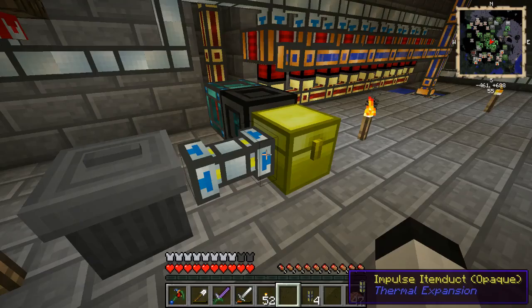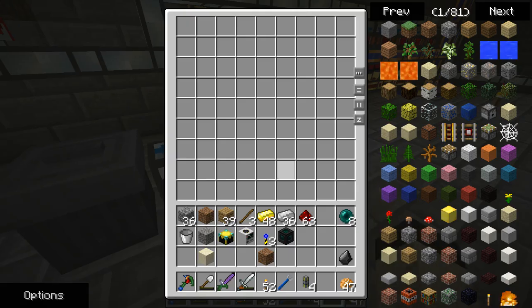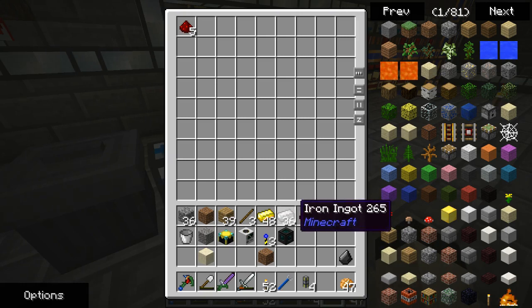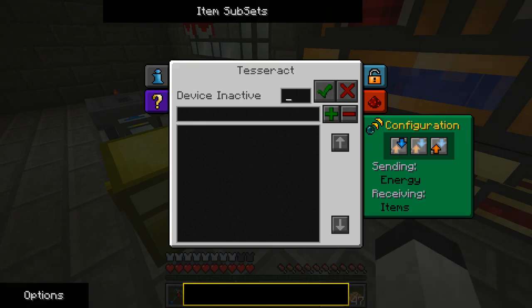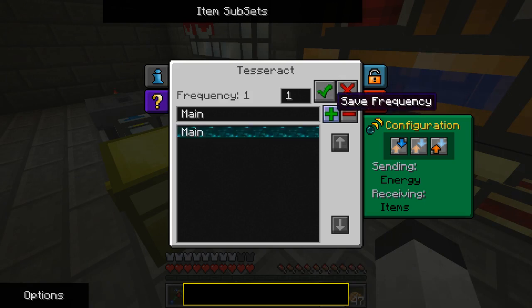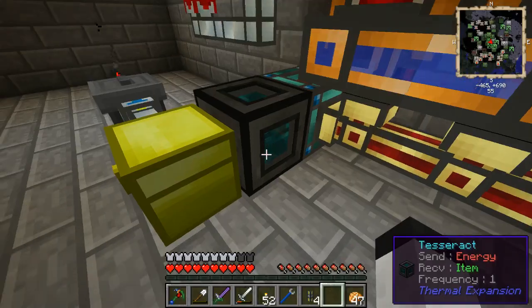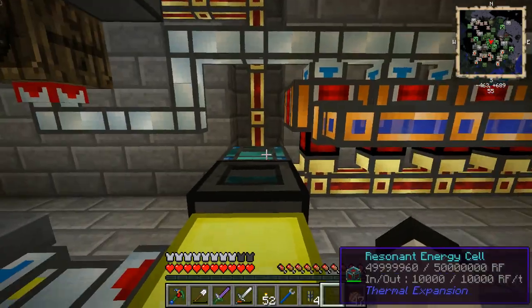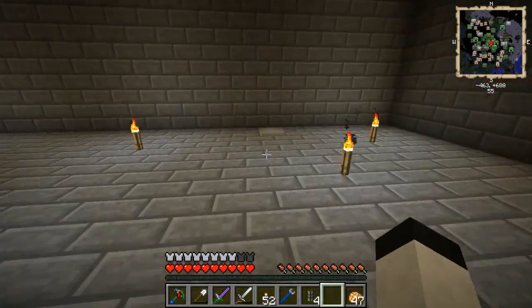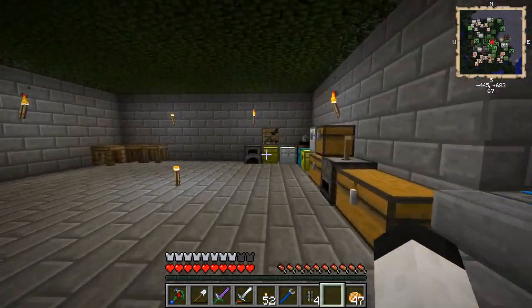Everything I want should stay in this chest, so if I put redstone or iron in there, it doesn't go anywhere. This should output... I suppose we set a frequency at least — just set it to 'main'. I'll probably worry about that later. Just give it a name to make it simple. So we're sending energy and receiving items.